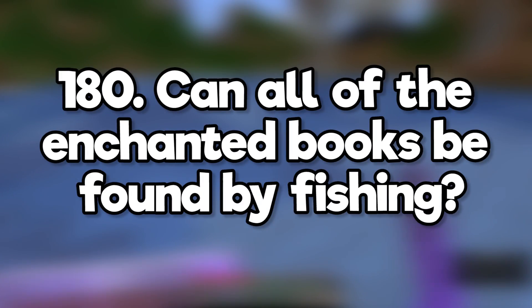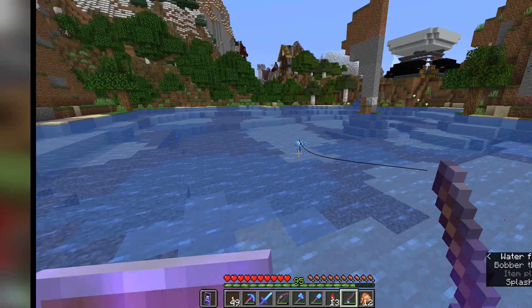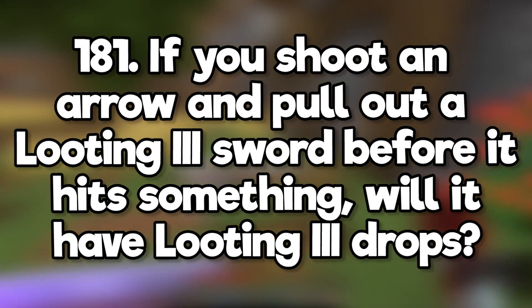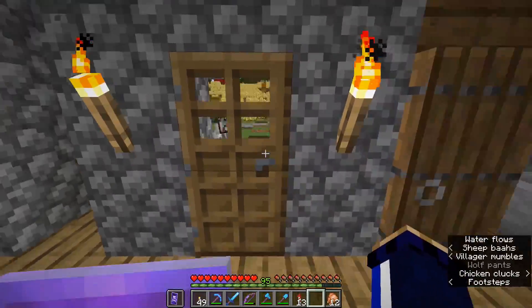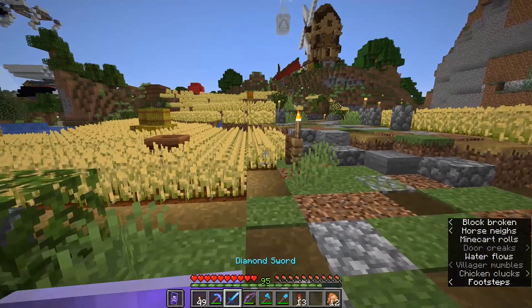Can all of the enchanted books be found by fishing? Yes. If you shoot an arrow and pull out a looting 3 sword before it hits something, will it have looting 3 drops? Actually, yes it will — and that's why I always switch to my sword when I'm shooting at ghasts, even if it's over lava.